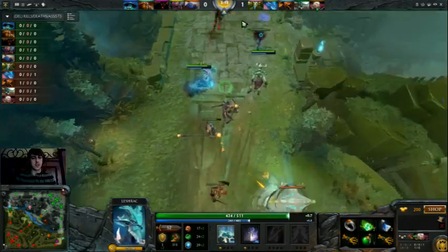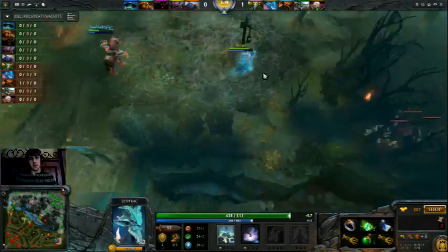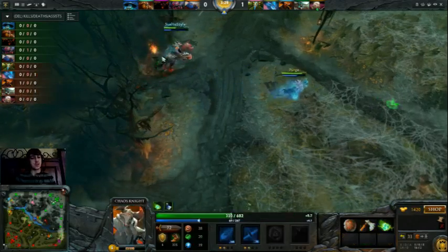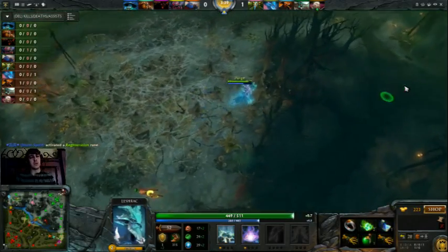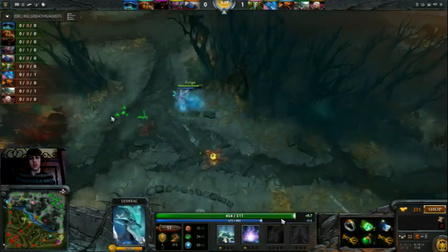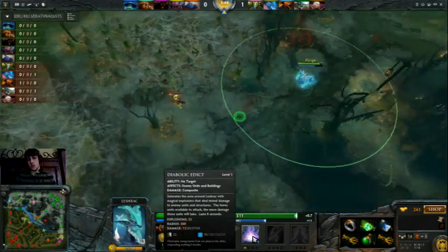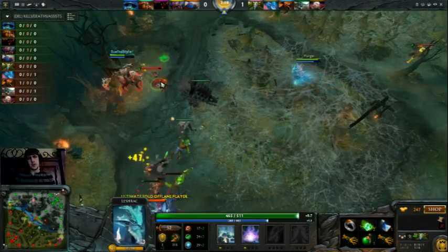Just use Split Earth to CS. Once it gets a couple levels, you can position it over the whole creep wave and kill things. High-level players started using it to farm instead of Lightning — that way you don't have to put skill points in both Split Earth and Lightning. You can do Edict as well as Split Earth in the early game, which gives you a bigger punch as a support and lets you push. Diabolic Edict randomly attacks targets around you — this includes invisible units, towers, and creeps. If there are lots of spiders, Diabolic Edict gets a little less useful since damage is spread.